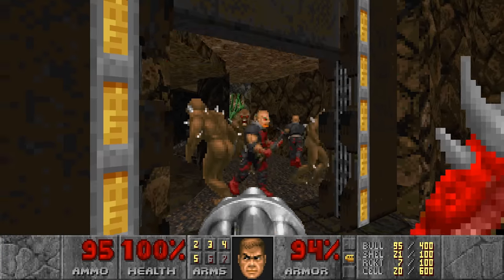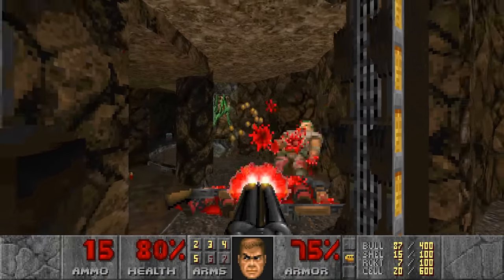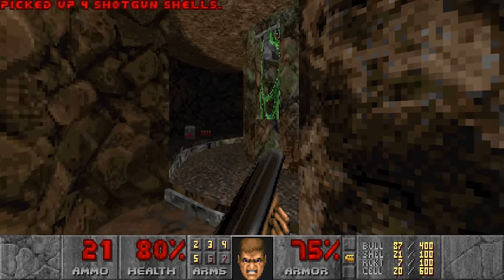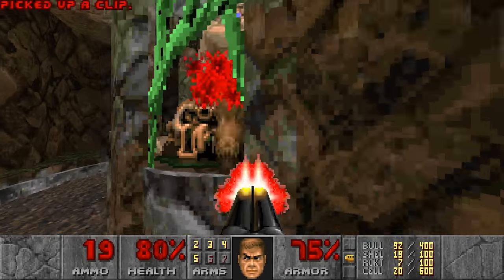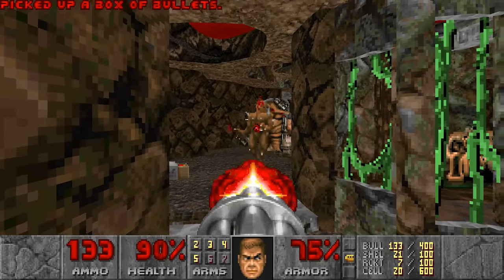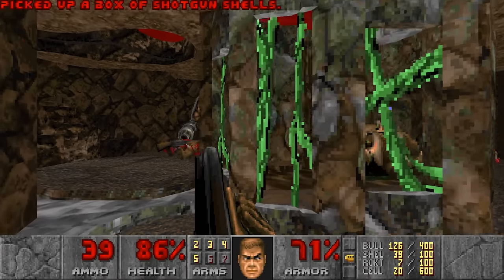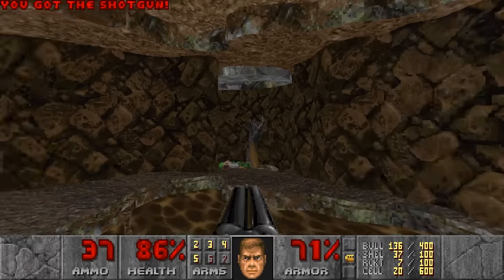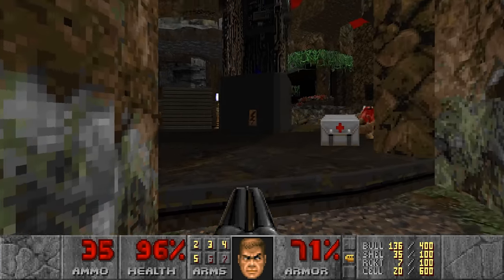I hear Imps. These hitscanners, man. Strange usage of — no knights? I hear more hitscan — Chaingun ready. Oh, that is not hitscan — it's a Mancubus. Not too bad. Spectre, hello. Maybe we get the Plasma now. The health bonus here, but also these random lost souls — I'm not sure where they come from. Oh, that looks like a booby trap. Also I see Chaingunners.